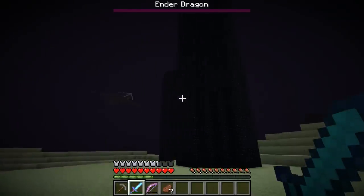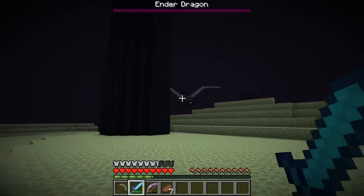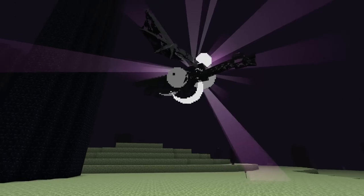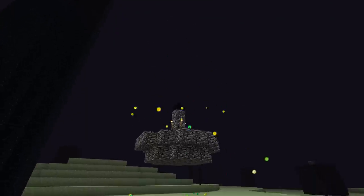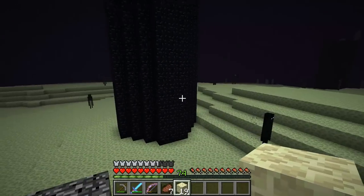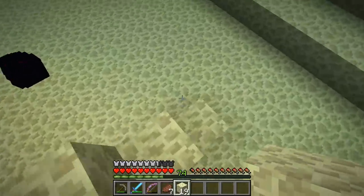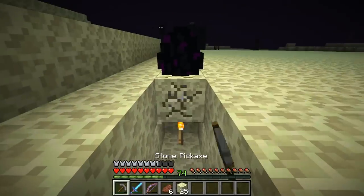After following the tedious process of disabling the dragon's defenses and shooting it out of the sky one arrow at a time, upon the final hit it will explode and drop a massive amount of experience. In addition it will spawn a portal back to the overworld that, being made out of bedrock, cannot be destroyed. Before going through though there is a special trophy that sits in the middle of the portal — a dragon egg. When you touch it, it will teleport to a random location nearby. So if you want to take it for your trophy case, you'll need to force it to drop on top of something like a torch — the same torch trick you would use to destroy a large column of sand or gravel.